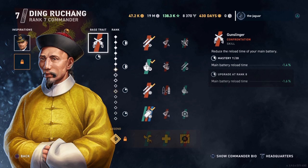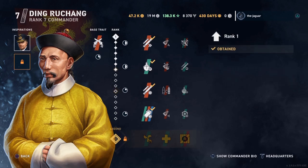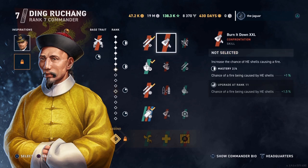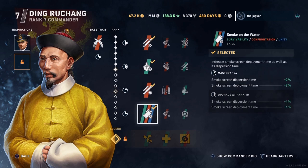I've selected Eric Bay as his inspiration. I only have him ranked up to rank seven because I plan on investing in the Pan-Asian torpedo destroyer commander, whichever one that turns out to be. I just want to get Ding Ruxeng enough of a rank so that he can have at least one inspiration for Bay for Shifty to increase the concealment. As far as the skills, I've selected Contact is Eminent, Look at Me Now, Back in Stock, and Smoke on the Water — all standard destroyer skills for this general purpose commander.